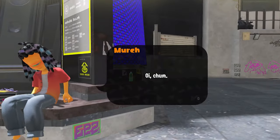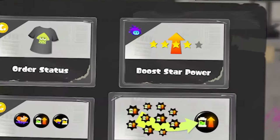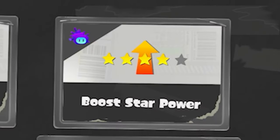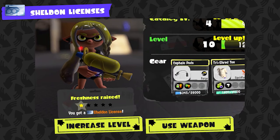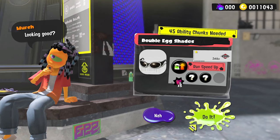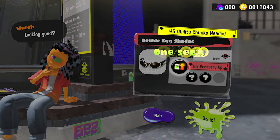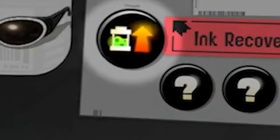On the screen we can see that money, sea snails, and ability chunks will still be used for changing gear. There's a new icon with a sea snail attached to it called Boost Star Power, which — confirmed from the official website — increases your star power altogether at the price of a couple sea snails. We can finally also change main abilities, as shown here, where we see a whopping 45 ability chunks needed to replace Run Speed for Ink Recovery, but in return you get 6 ability chunks of the main ability you're taking out. So, thanks Nintendo.